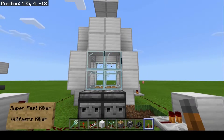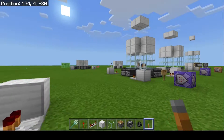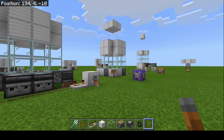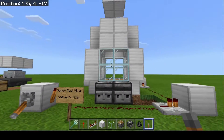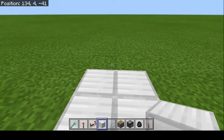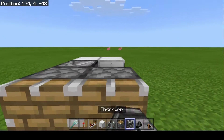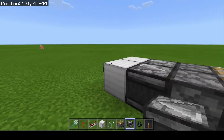Now onto my super fast killer. The extra blocks here are to prevent mobs from glitching out — if you're having problems with glitching I advise you to try this one, or the laggy server design. This one should work no matter what you're playing. It goes the same way — find a two by two, put two pistons down like this, and place the observers looking into the pistons so they get powered.